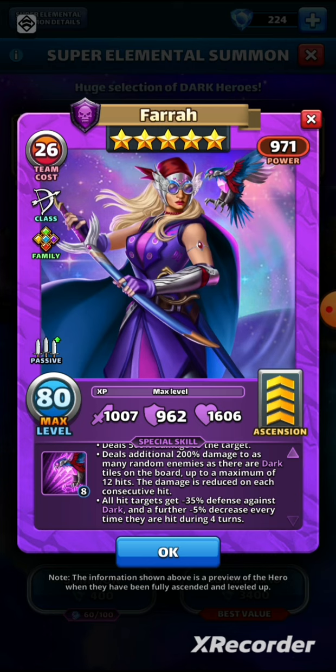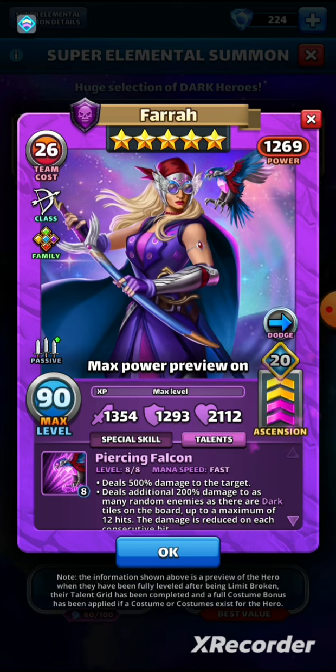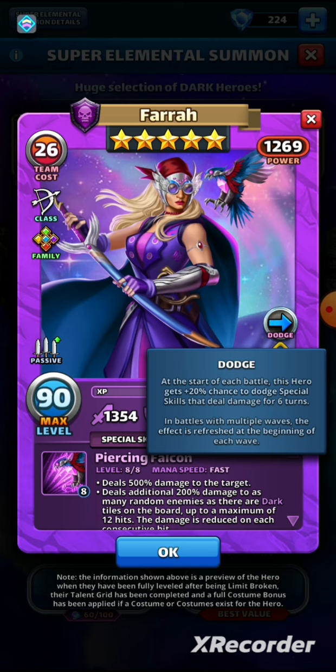Personally, I think this hero is a bit too much — far too overpowered. We haven't seen nerfs for a long time, but Pharah could be in line for one. That said, if you do manage to grab her, go ahead and level her — use your alpha ethers and limit breaks. With limit breaks she's looking at 1354 attack, 1293 defense, and 2112 health. She also benefits from the dodge ether talent: at the beginning of battle she gets a 20% chance to dodge special skills for six turns. Add it all together and Pharah is the complete package.